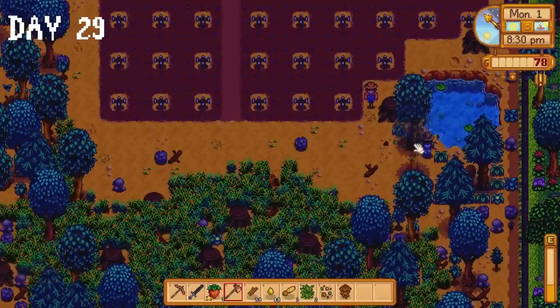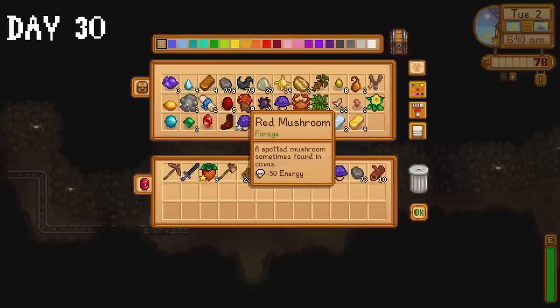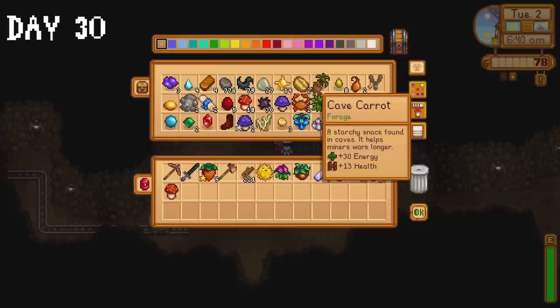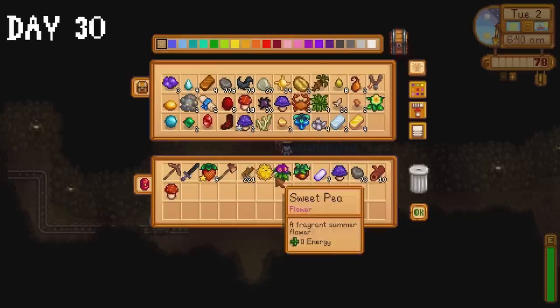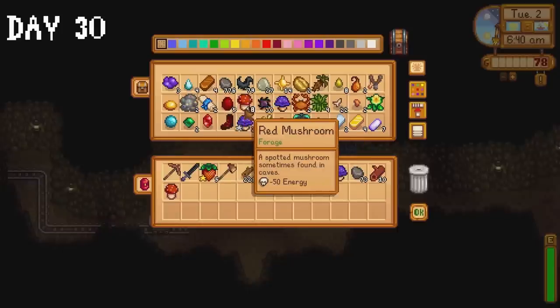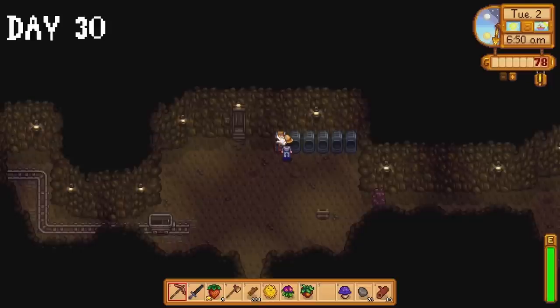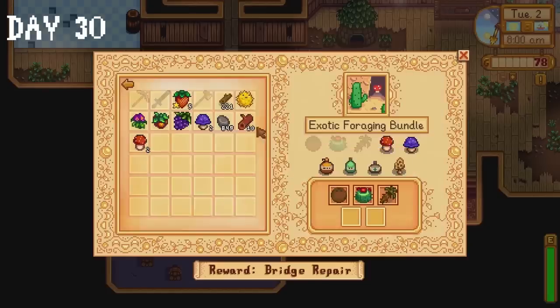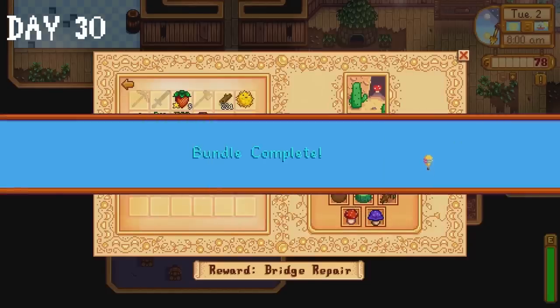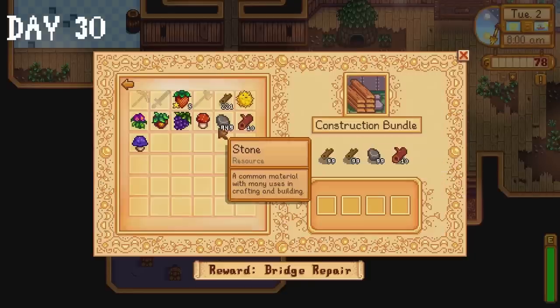I spend the rest of day 29 chopping down trees, taking advantage of our upgraded axe. Day 30 begins with a trip to the mines to collect a red and purple mushroom from a chest. I donate several items to the crafts room, finishing off the summer foraging, exotic foraging and construction bundles. I also donate a couple of mushrooms to the bounty board bundles. The rest of the day spent collecting copper ore and iron ore in the mines — I passed out at 2am in the mines.